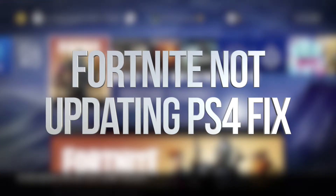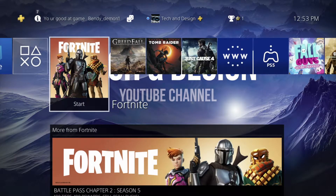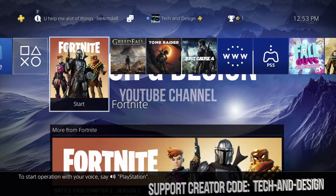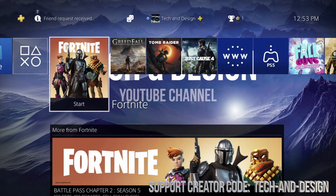Hey guys, today we're gonna be looking at updating your Fortnite. So let's say you clicked on Fortnite already and it's not running the update itself. You can just get out of Fortnite — make sure to close it. To close any game, just hold on to your PlayStation button on your controller, and if you have anything open on the top, it should say 'Close App.'